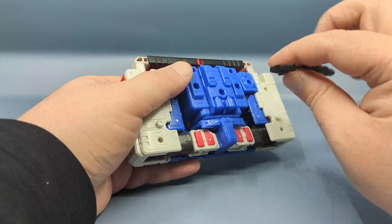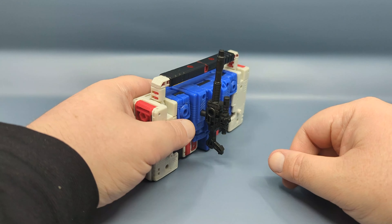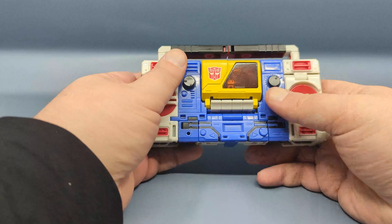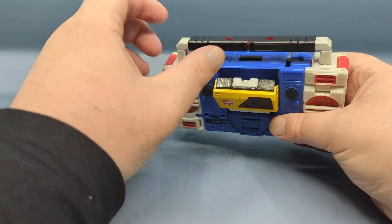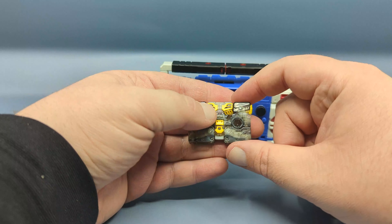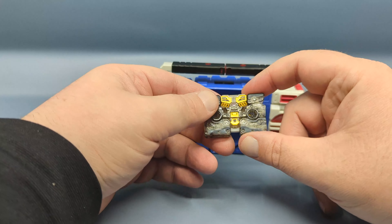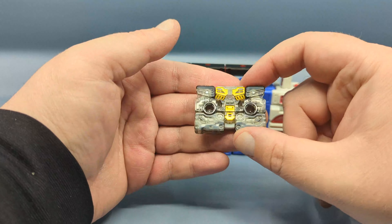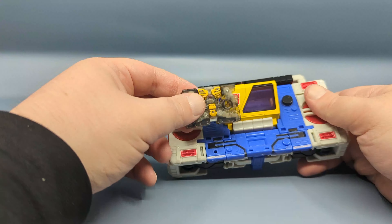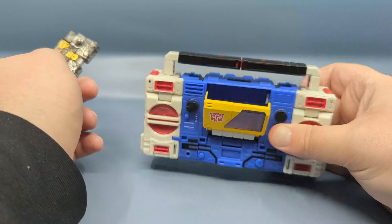That pre-Blaster toy was an actual working AM/FM radio. Weapon storage is here on the back like on Blaster, though the Evo Fusion image shows putting the weapon in differently — we'll just keep that off to the side. The tape deck does open, and inside we have a repaint of sorts of Blaster's cassette buddy Eject, here as Rewind. Much like Eject, Rewind is done in clear plastic — this smoky brown.